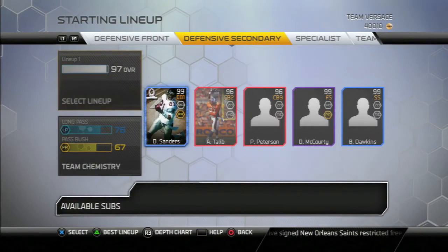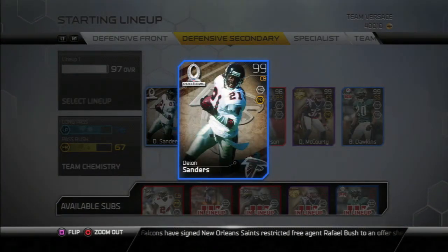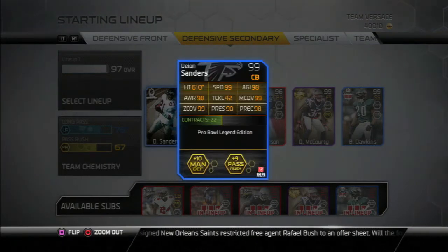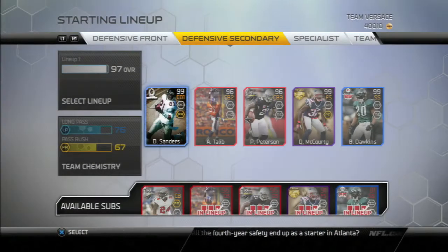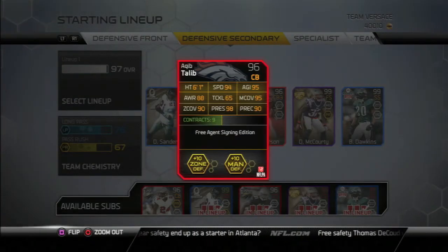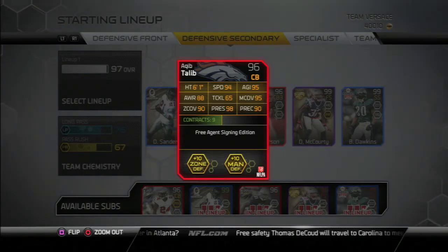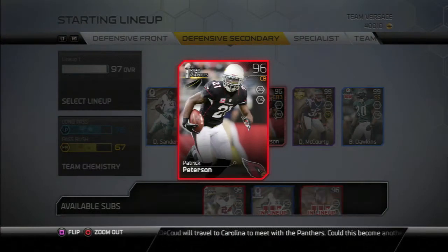My defensive secondary: I have Deion Sanders, the 99 Pro Bowl edition one. He's got great coverage stats, but he can't tackle, so it's kind of a tradeoff, but he's still good. His press is low, which I don't like. This free agent Talib — I got him because he's got 98 press, and I like press coverage a lot, so that 98 press coverage helps a lot. His speed is low, which kind of hurts in the press game, but if he can press well enough they don't get past him.